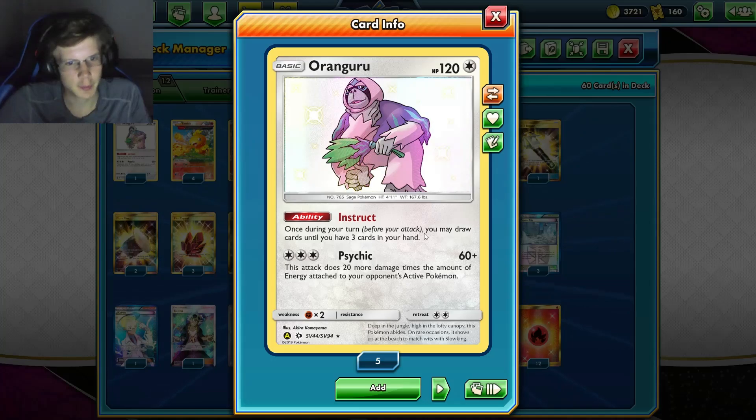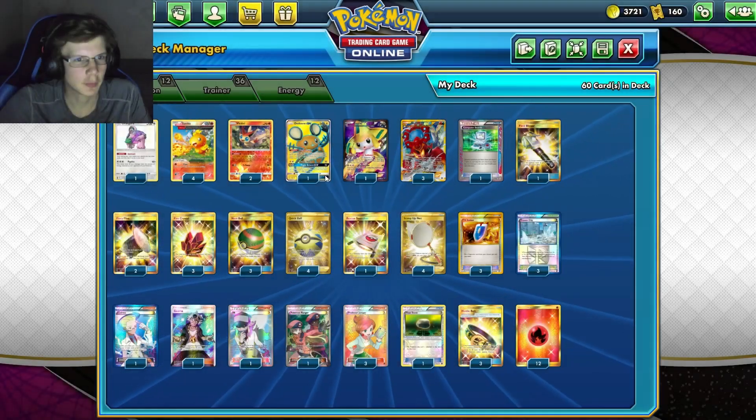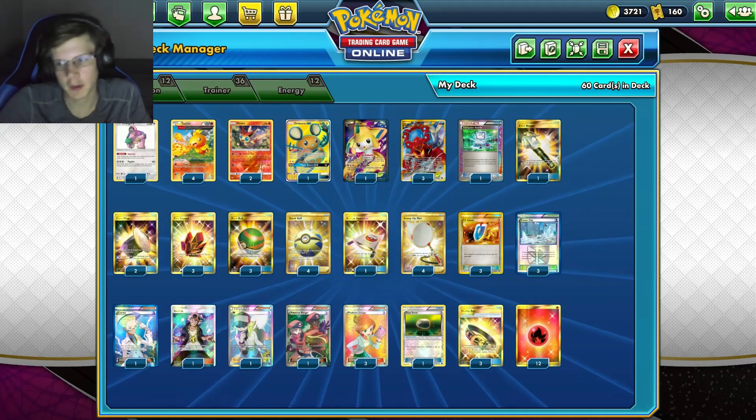We also have Delibird Ranger for a little more draw and protection against item lock. Diancie as well for more draw, and Jirachi just for getting supporters like Juniper or Ranger.